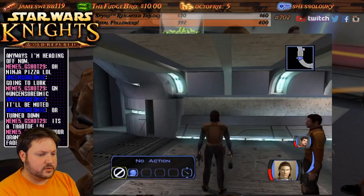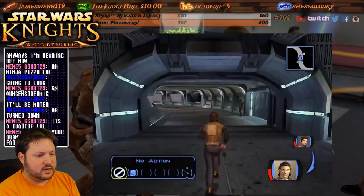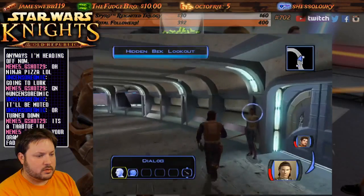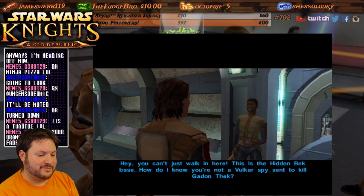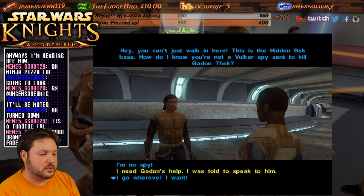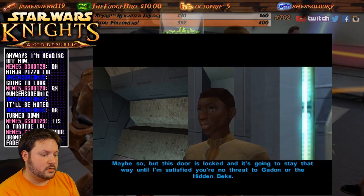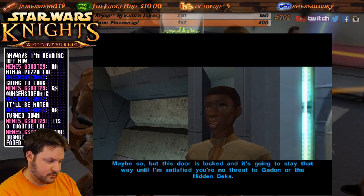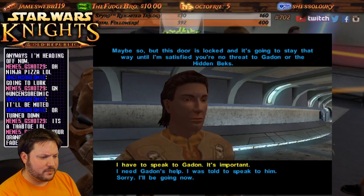Being out of the Sith costume is a good thing because now, 'Hey, you can't just walk in here — this is the hidden back base.' 'I know you're not a Vulkar spy — said to kill Gadon.' 'I'm no spy, I need Gadon's help.' 'I go wherever I want.' 'Maybe so, but this door is locked for the hidden back base — not really hidden if you're standing right in front of the door.'